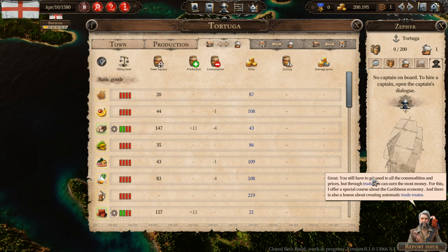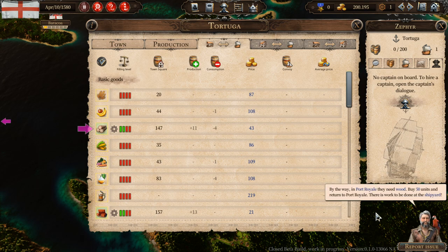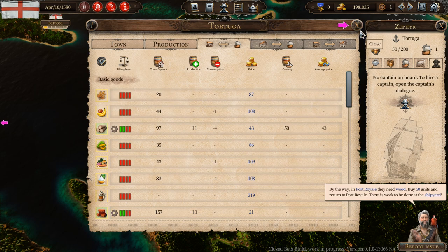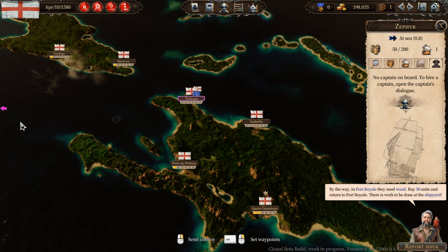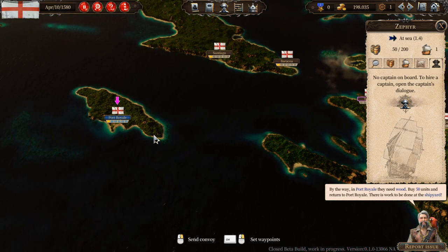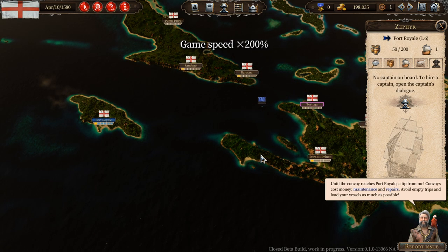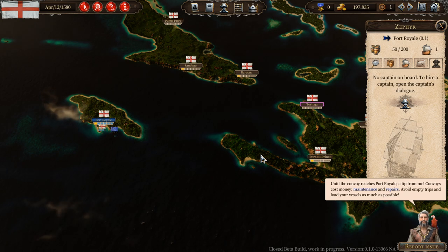You still have to get used to all the commodities and prices, but through trade you can earn the most money. I offer a special course about the Caribbean economy, and there is also a lesson about creating automatic trade routes — I like this pirate who's got a Coursera business on the side. In Port Royale they need wood — buy 50 units and return to Port Royale. There is work to be done at the shipyard. Convoys cost money — maintenance and repairs. Avoid empty trips and load your vessels as much as possible. Well, then why did you tell me to just take 50?